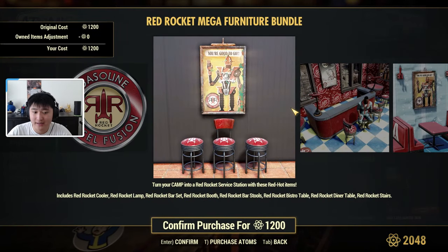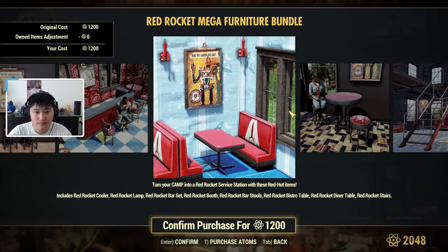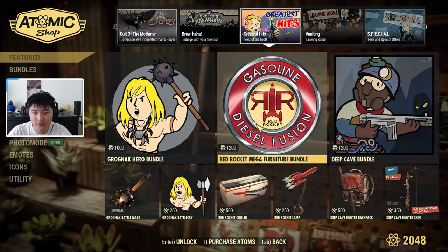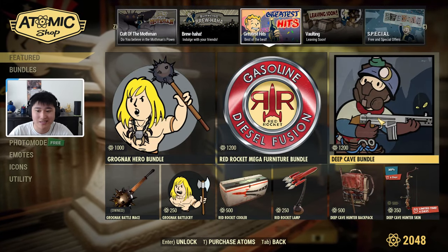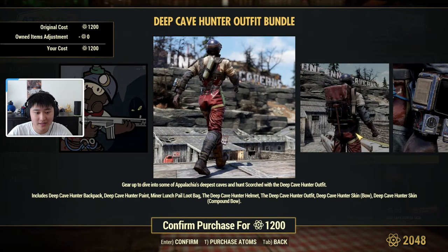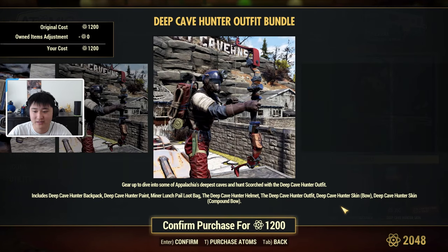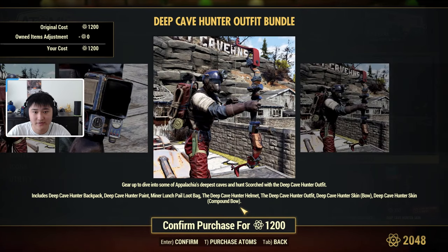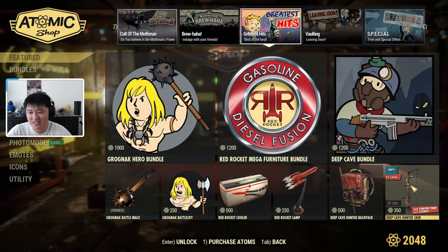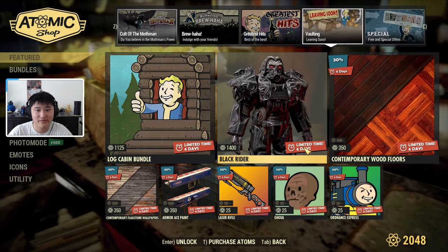Then we have the Red Rocket Mega Furniture bundle, which includes a cooler, a lamp, a bar set, booth stools, bistro table, diner tables, and a Red Rocket stairs. If you're interested in just the cooler and the lamp, you can buy those separately. Then we also have the Deep Cave bundle, which includes the hunter backpack, hunter paint, pit miner lunch pail, loot bag, deep cave hunter helmet, deep cave hunter outfit, deep cave hunter skin, and a deep cave hunter skin for the compound bow. The skin covers both bows, and you can also get the backpack separately.